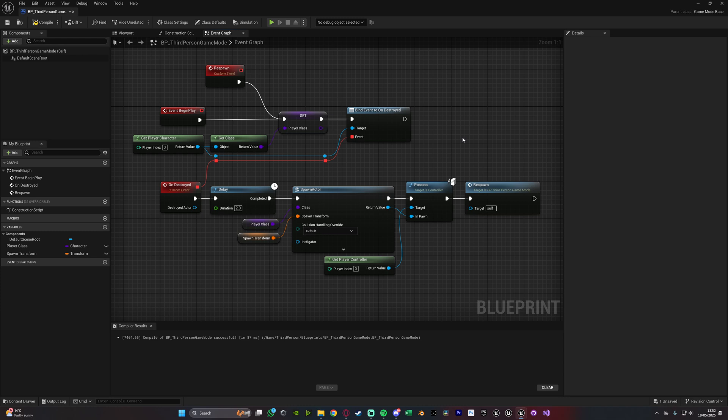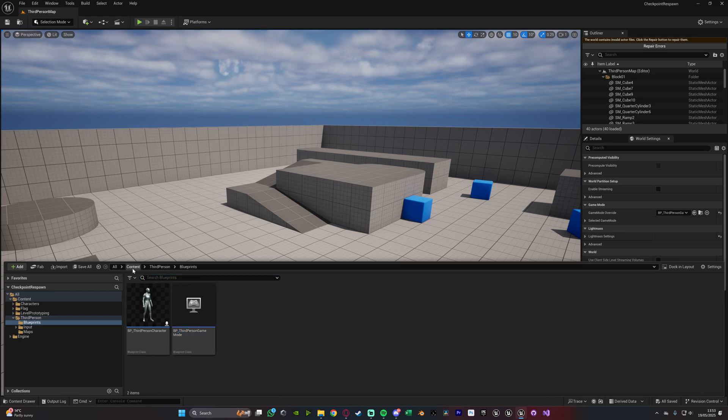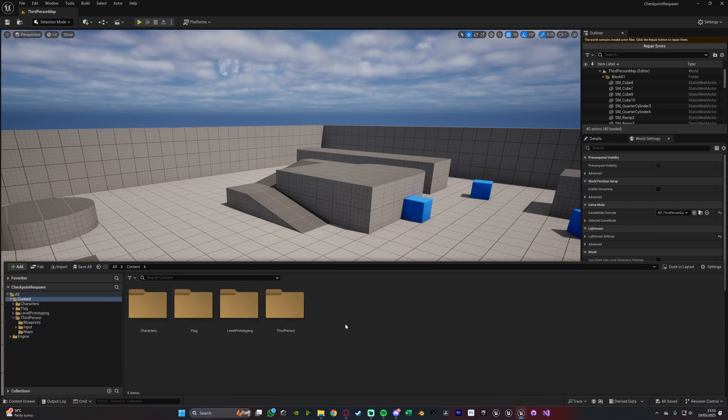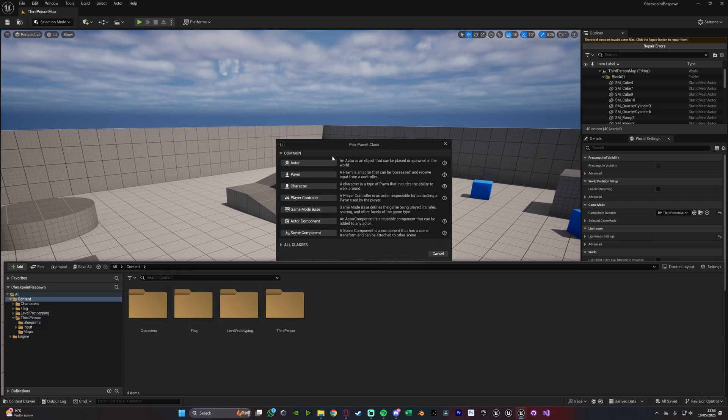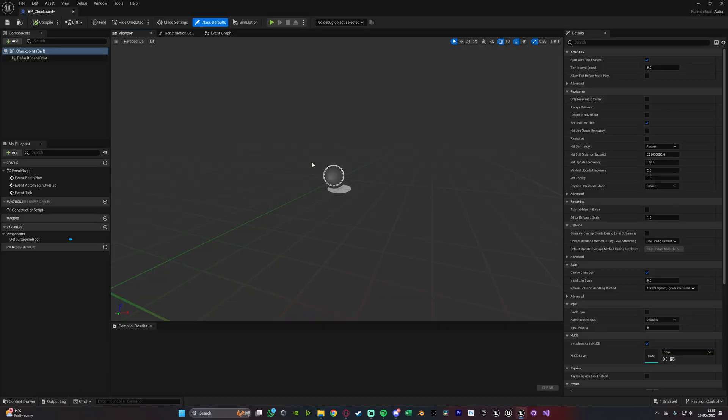So that's great — we can now respawn. What we need to do now is respawn at our checkpoint which we have set. So I'm going to compile, save this, and close it. Then I'm going to create our checkpoint blueprint. Let's hit Control+Space to open up the content browser. We'll go back to content, right click, create a blueprint class, create an actor, and I'm going to name this one BP underscore checkpoint. In here, I'll open this up straight away. Because I've got my flag animation, I'm going to add in some static meshes.